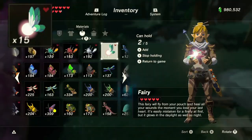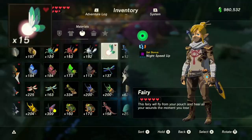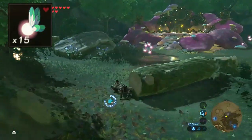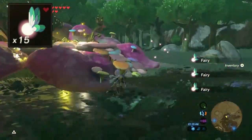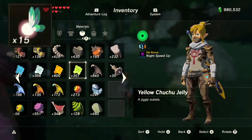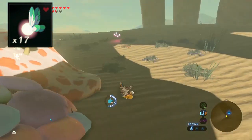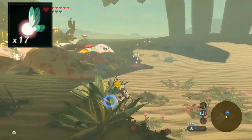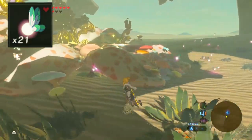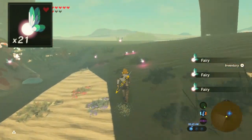Wait until a blood moon and do this again until you have 17 fairies. Go to your last fairy fountain, drop five fairies, drop another five fairies, hold five, and four fairies should spawn. Grab all fairies. You now have 21 fairies.